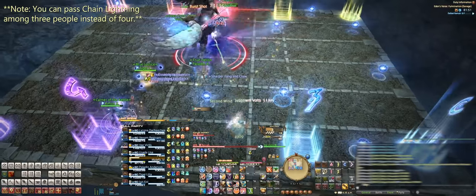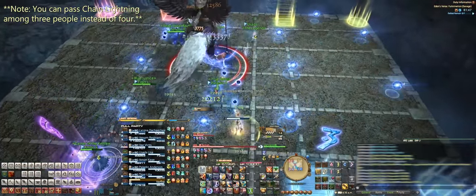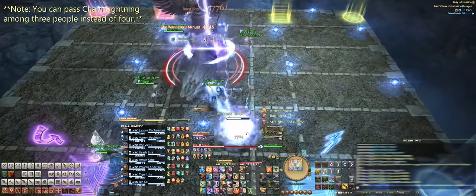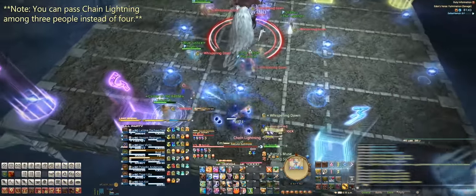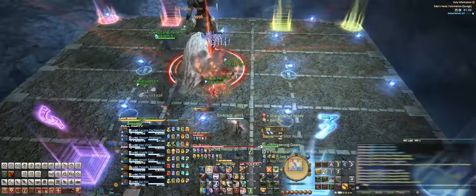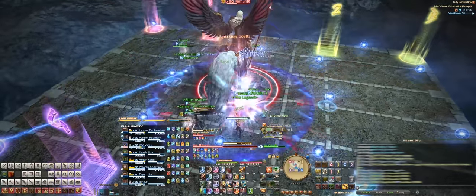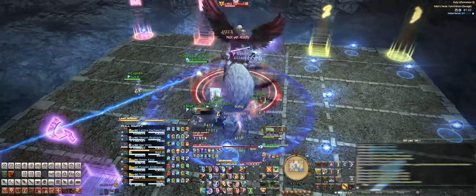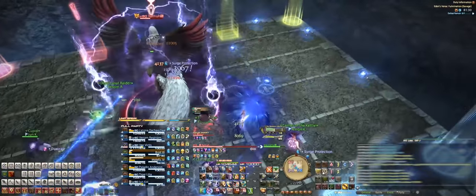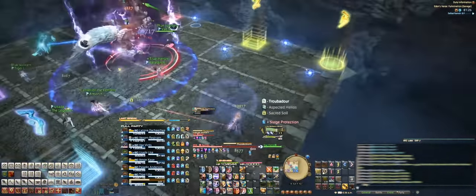For our group, we came up with the Diamond Strat. We split our party into two groups with a healer in each group, and just passed the Chain Lightning around in a diamond. Also to note, during Chain Lightning, Ramu will cast Crippling Blow and Judgment Bolts. Once the Chain Lightning is finished, Ramu will then cast Executor Summons which will spawn the Gremlin add again, and the tank will need to pick up at least two lightning orbs so that the tether will stay on that tank, while the rest of the party picks up one lightning orb to prep for Thunderstorm.